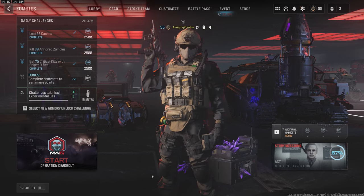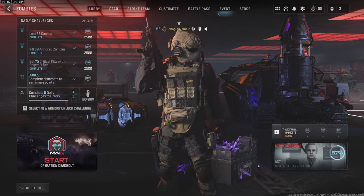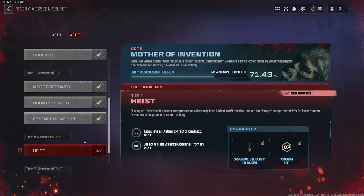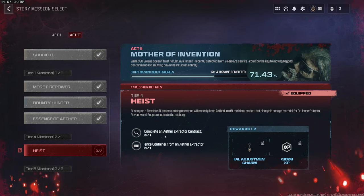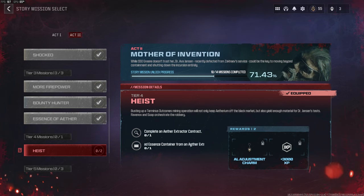Hey everyone, it's an Aging Zombie here bringing you some more Modern Warfare Zombies content. We are moving along the tiered missions for each act. Right now we are going to do the Tier 4 mission, the single mission for Act 2: complete an Aether Extraction contract and grab a container from it.